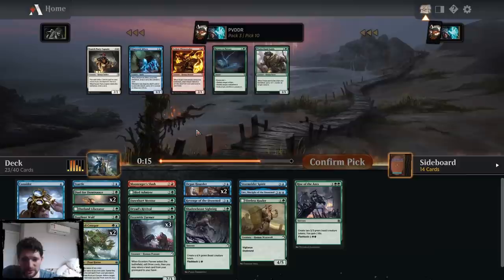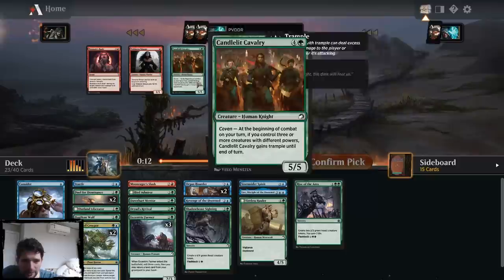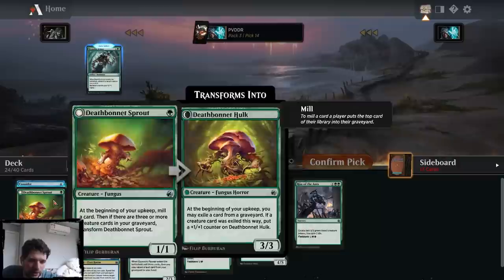Do I want the Elementalist? I don't really know — I might. I'm not going to play Return to Nature, we'll keep it in reserve. Here's another five-drop. This card is good — I'm shocked it came so late. I'll play it — it's not ideal in my deck, all things considered. But I mean, I have three Farmers, it is going to be good. I'm certainly playing this card.